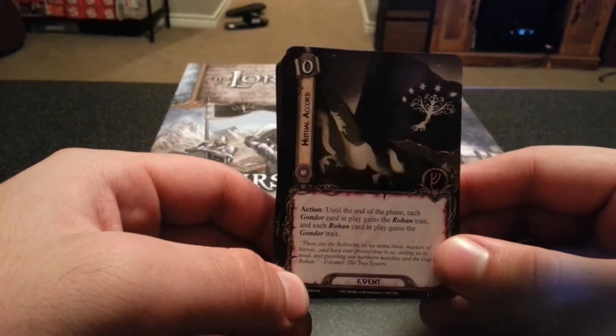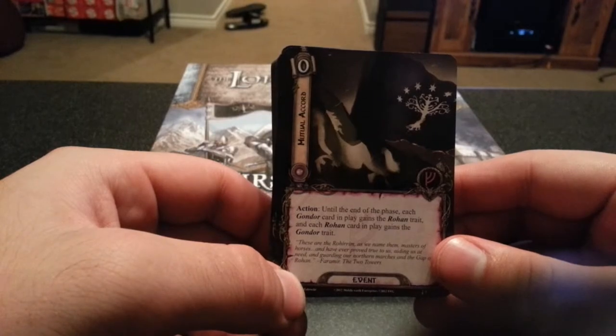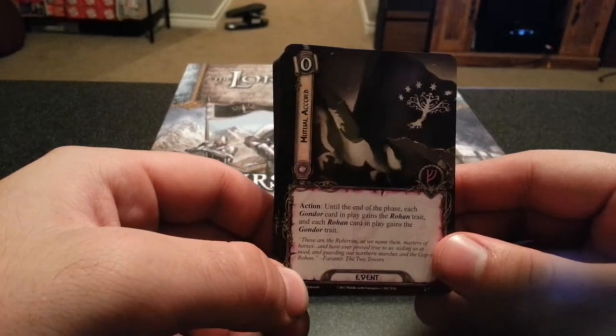Next we have Mithril Cord. Until the end of the phase, each Gondor card in play gains Rohan trait, and each Rohan card in play gains a Gondor trait.